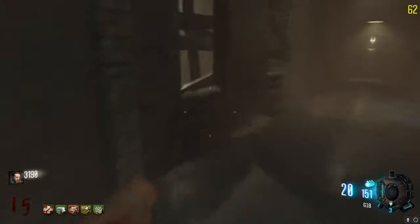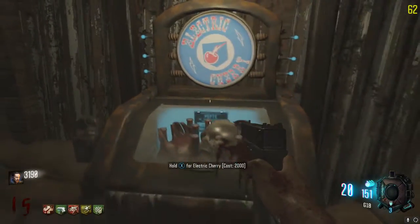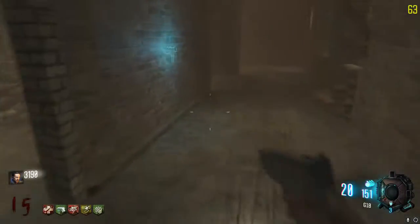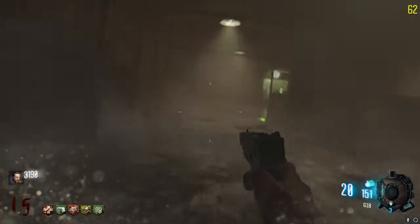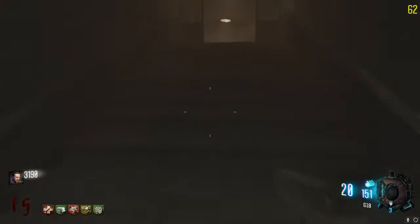Oh my god, I'm so happy. We can get all the perks — that's even better. We need to get electric chair too. Dude, I want to Pack-a-Punch this gun so bad. Five perks only? Oh okay, good. This is what I was waiting for — people adding new pistols to custom zombies makes me super happy.